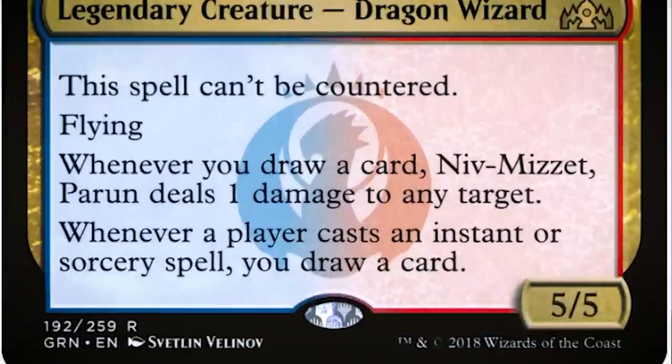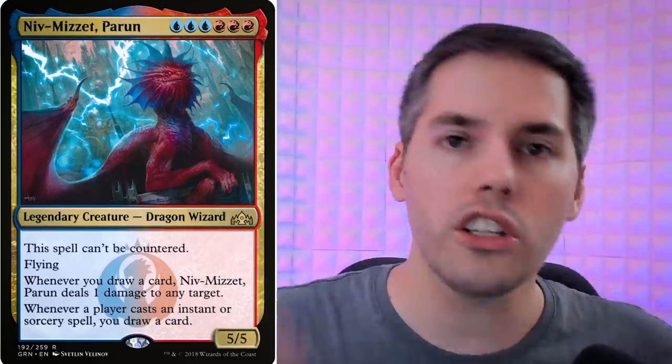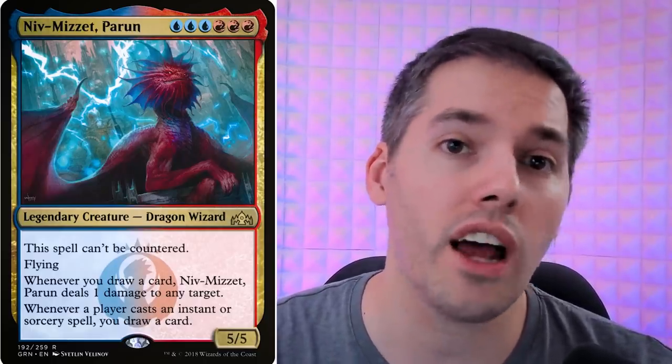Here's a really cheesy way to win the game. We've got Niv-Mizzet, the Parun — one of the big daddy creatures in all of Magic, spells can't counter it — and whenever you draw a card, Niv-Mizzet deals one damage to any target. We combo it with Curiosity for a single blue: whenever the enchanted creature deals damage to an opponent, you may draw a card. You deal damage with Niv-Mizzet, which draws a card, which deals more damage to your opponent, which draws another card — it keeps going until you've killed off everyone at your table.